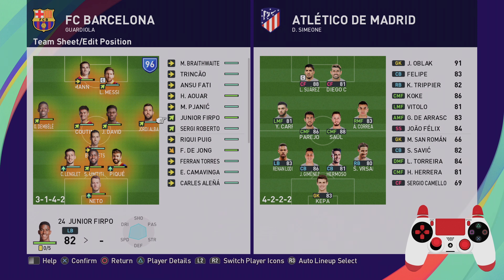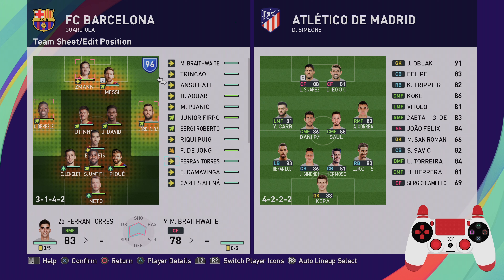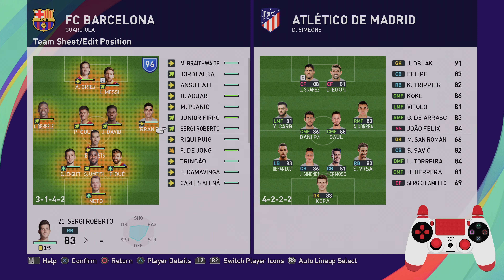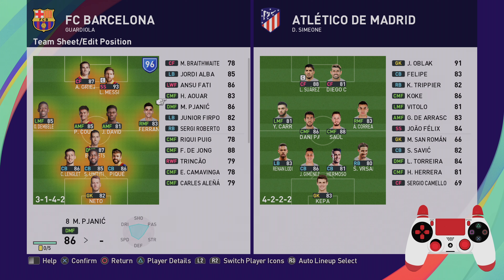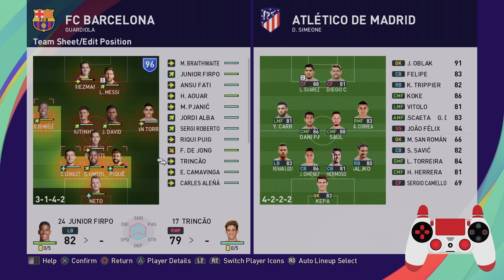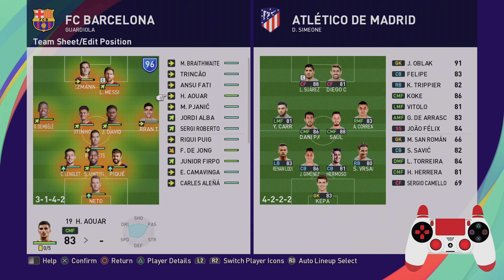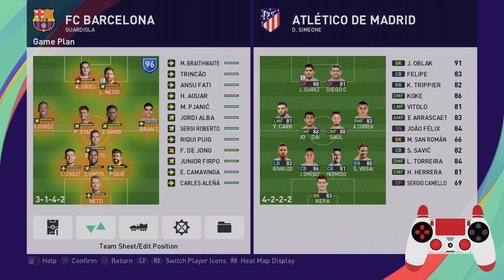Obviously it does leave Busquets a little bit exposed. I've got to bring Dembele in on this left wing — I can then bring Fatih on for Messi or Griezmann. I've got room for Fran Torres because I don't want Jordi Alba playing on the right wing. The only concern is this midfield — is it too attacking against Atletico? We need goals. Let's try it and see how it goes.